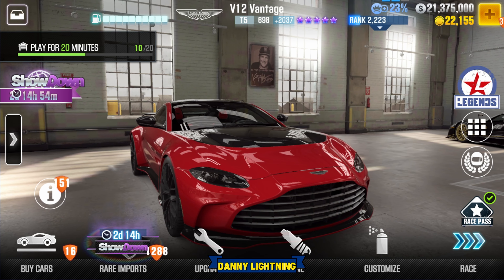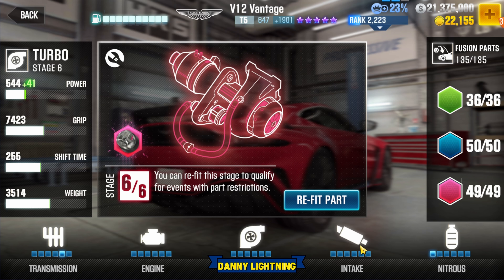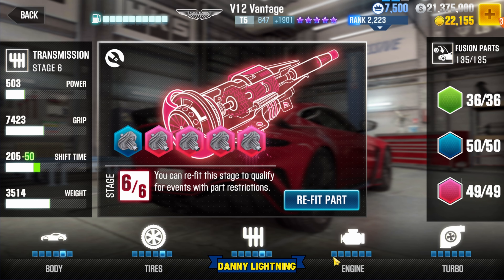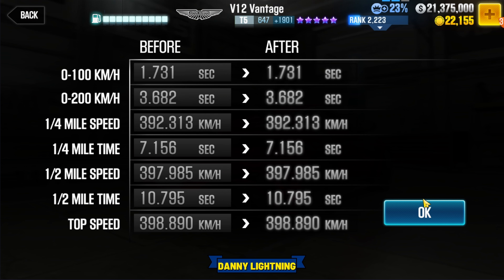Let's see if we can find a good live racing setup for this thing. To make this car really good at live racing, put your engine to stock, turbo to stock, intake stock, nitrous stage 1, body stage 5, tires 5, transmission 5. That gives you 1,901 on the Evo points and 647 on the performance points. Final drive 3.55, tires 8 PSI. And that puts us in the 10.8 lobby with a 10.795.